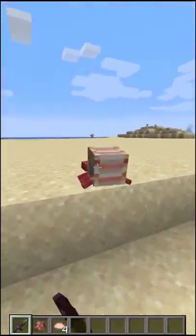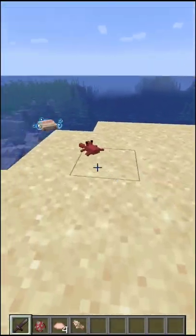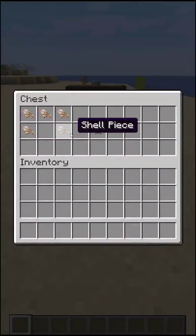If you kill one of these cute hermit crabs, they have a chance to drop raw hermit crab food or can drop a shell piece. You can craft a new armor piece called a shell mitt with the shell pieces.